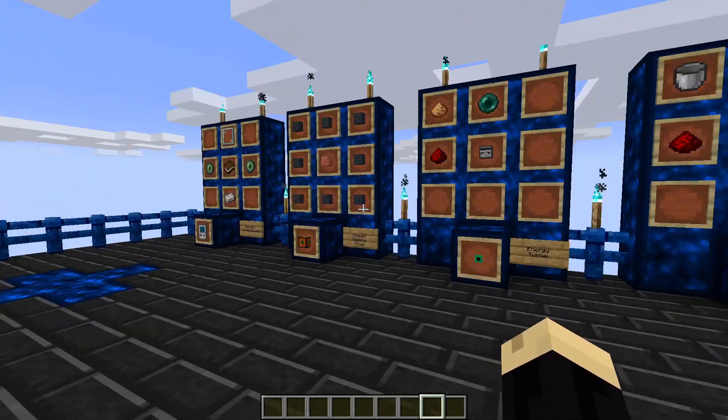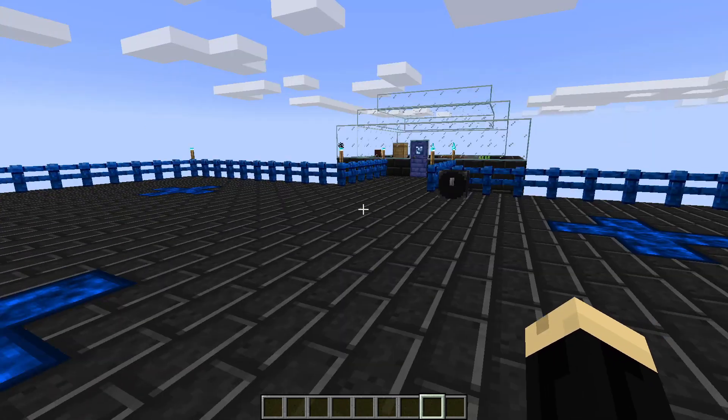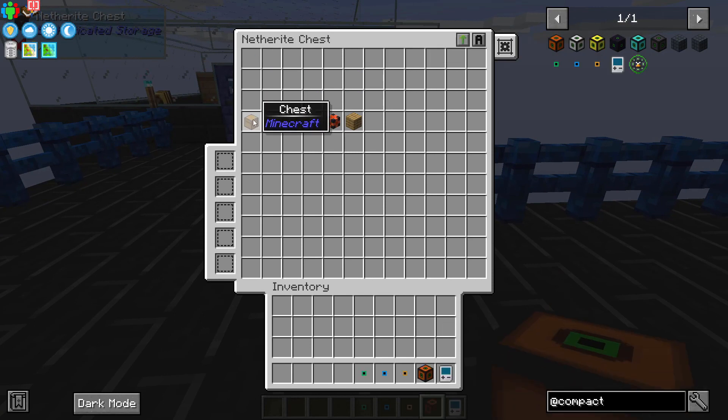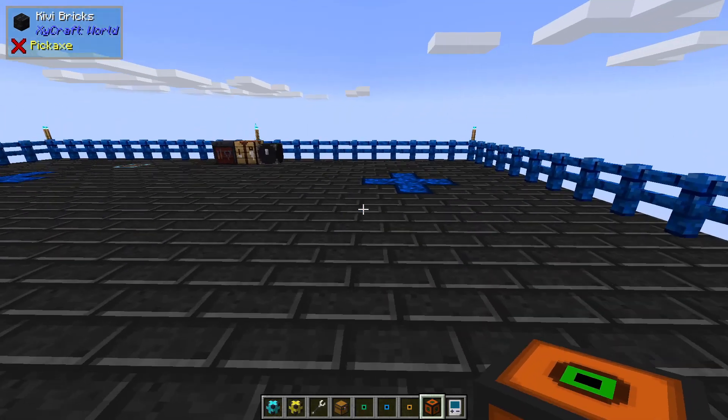If you're not sure how to use compact machines or you've never used them before, I have done a tutorial showing how they work in general and I will link that down in the description of this tutorial. So let's go ahead and grab all those components. We're also going to get some of the different pipes from the pipes mod, the pipe wrench that's also from that mod, and we've got a chest and an oak plank in order to test it.